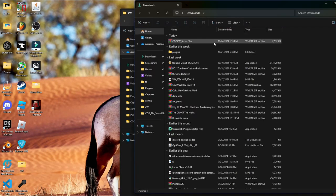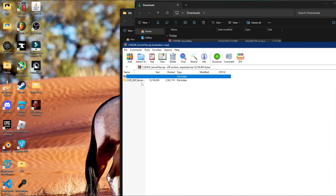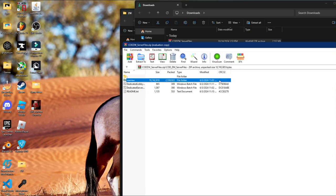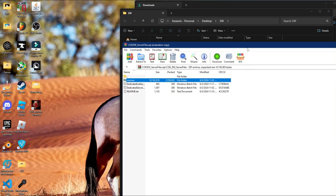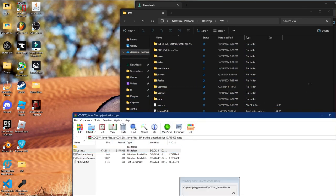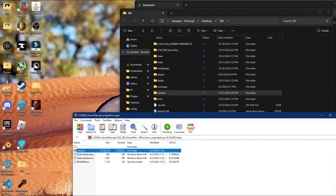We'll go ahead and skip over to the server files section. Once you have this downloaded and it's publicized: if you're making a dedicated lobby, you're just going to drag over the lobby. If you want to make a dedicated server, you're just going to drag over the server. However, you will need to drag over this entire user raw file into the folder, and it will replace stuff — click Yes. If you're doing a server, you would just drag that over as well.